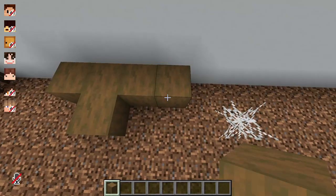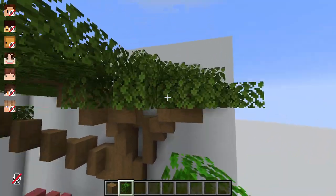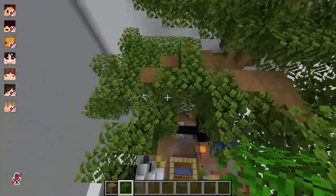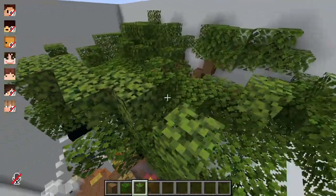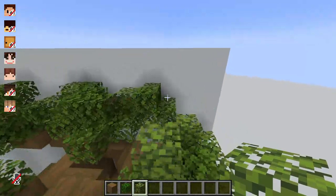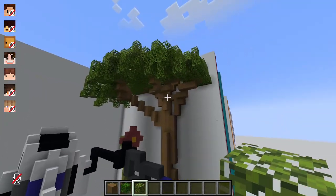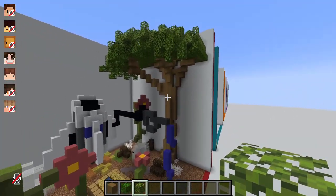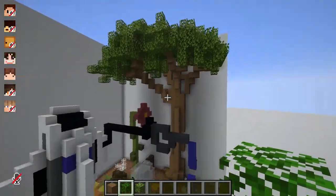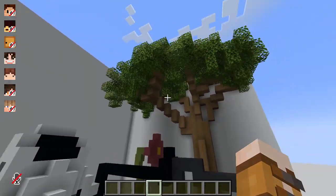I'm just going to use stripped spruce and go way up. Looking pretty good - I think it just needs to come out a bit more. Yeah, that looks pretty good. I'm going to start adding height to it. I've decided I want to do azalea leaves for the top leaves of the tree, just so it shows there's extra sunlight on top of the branches. I'm literally at the top of the boundaries now, which is crazy. But that tree doesn't look too bad - I'm quite happy with that.